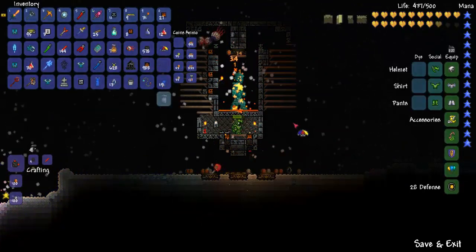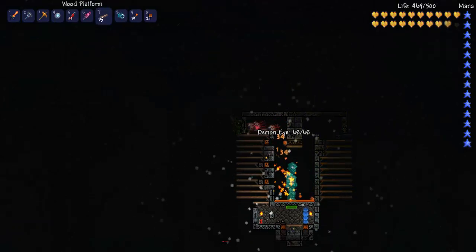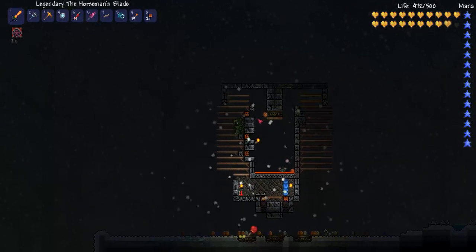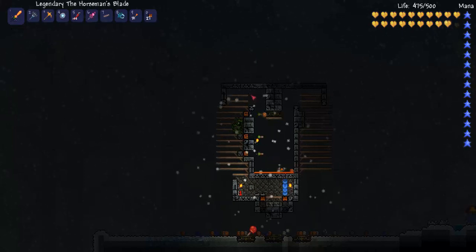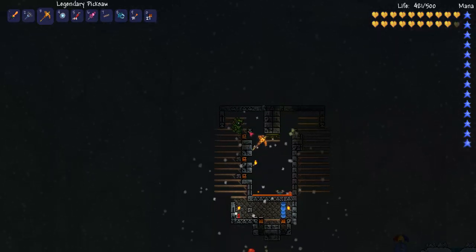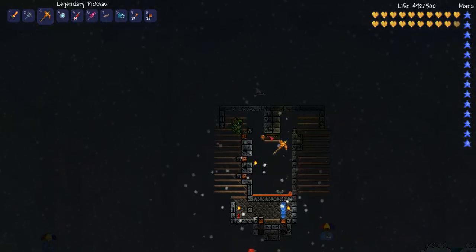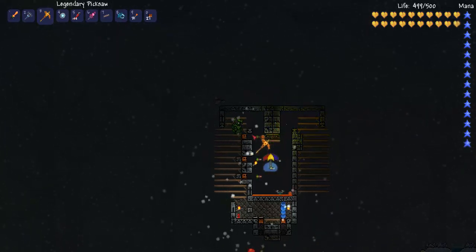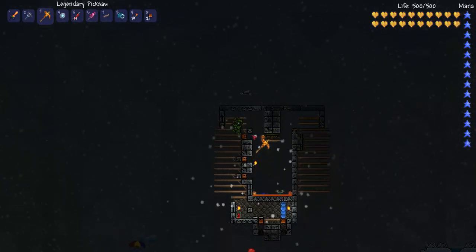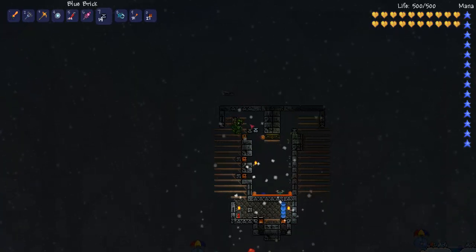Alright, so it looks like that test didn't work out too well, because all these eyes got caught up in there. I'm not quite sure why. It might have something to do with this block, but I'm reluctant to remove it because that's what's blocking slimes from sneaking over this way. Maybe I'll add another block right there.